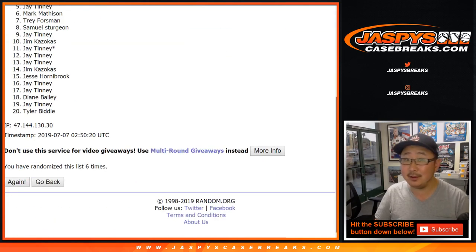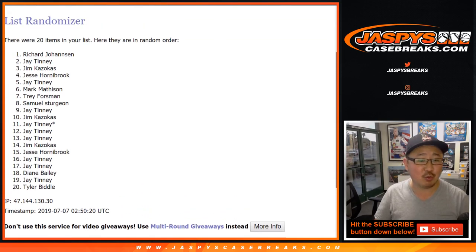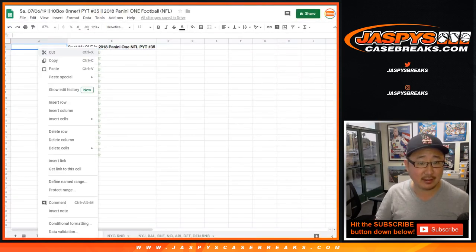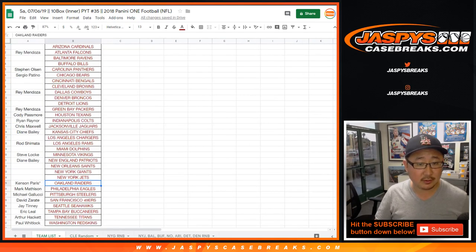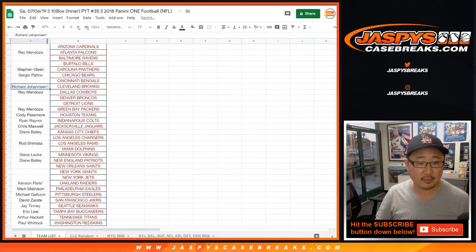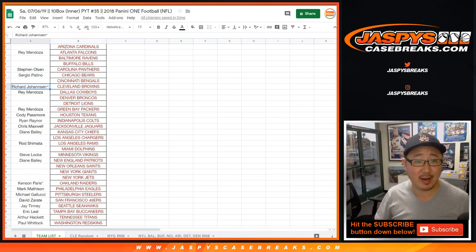After six times, name on top — and it's Richard Johansson. Congrats to Richard. Thanks to everyone else for giving that a shot. Richard gets the Browns. Put the little symbol next to your name so you know you got that in a team random.